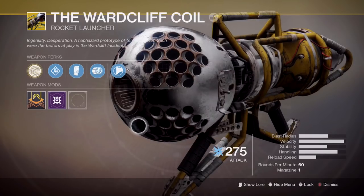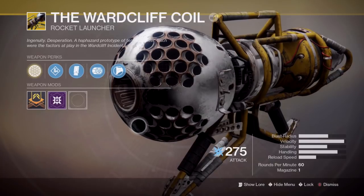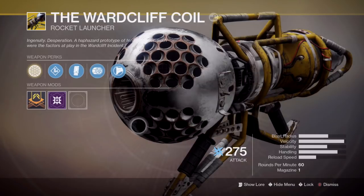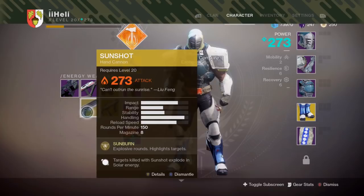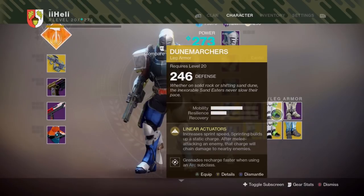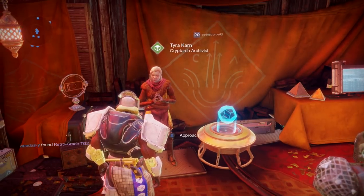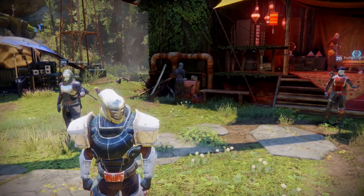The Ward Cliff Coil rocket launcher is weird — sometimes it will miss completely at point blank even if you're shooting a massive boss just two feet away, but when it does hit it hits pretty hard. I haven't used the Risk Runner or the Sunshot yet in the full game so I'll have to try those out. I really would have preferred not to have so many Dune Marches.